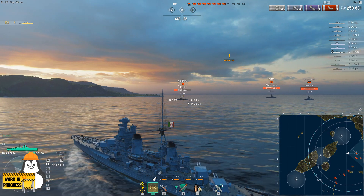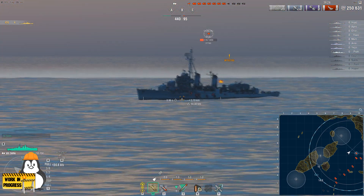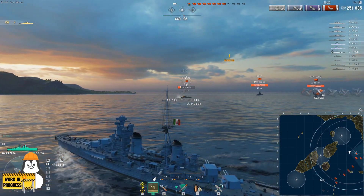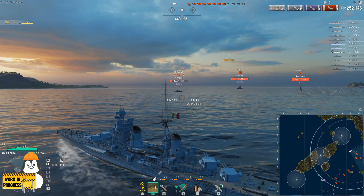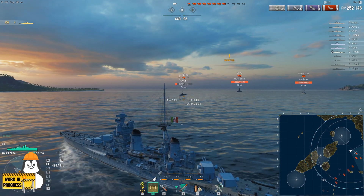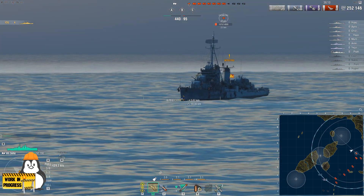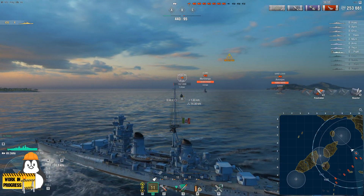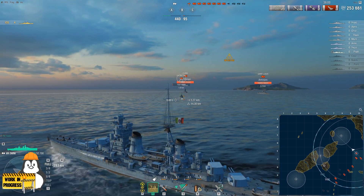Either you increase the DPM by raising the reload — the reload right now is slow but workable — or the level of damage done gets better in terms of consistency. Right now there are a lot of situations where neither of the two shell types you have really work, because AP is even more limited, mostly just for broadside targets, and SAP you kind of need something pretty similar.